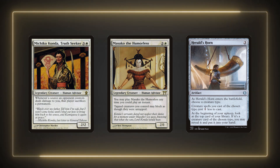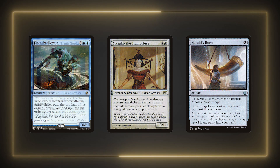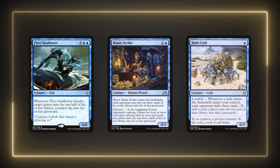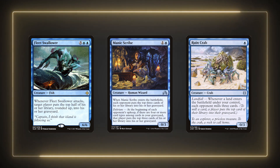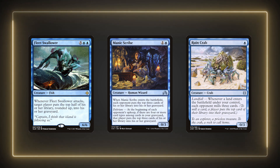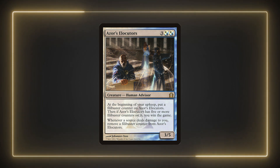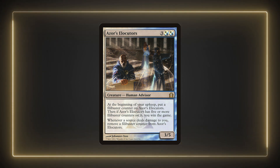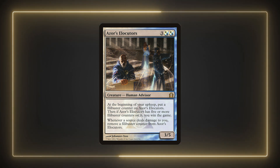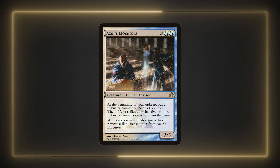They fit our tribe to work with either our commander's or the petitioner's abilities. Though they don't fit our tribe, Fleet Swallower, Manic Scribe, and Ruin Crab are some great mill creatures to fit the theme. You should focus on the tribe to get as many activations as possible, but these might be worth including in the list. An alternate win condition you could add for the list is Azor's Elocutors. They fit the tribe we're going for, and since we're a defensive deck, it's possible we could stall long enough to get the counters we need to win. It does take quite a while to win with this card, but it's an interesting alternate win condition we can use alongside the other activated abilities.